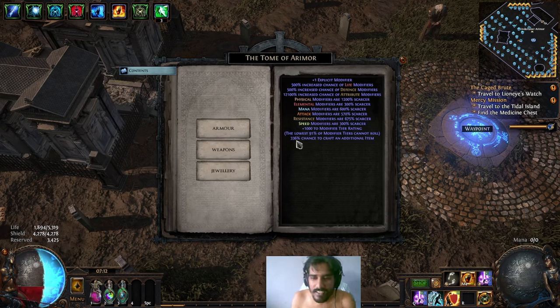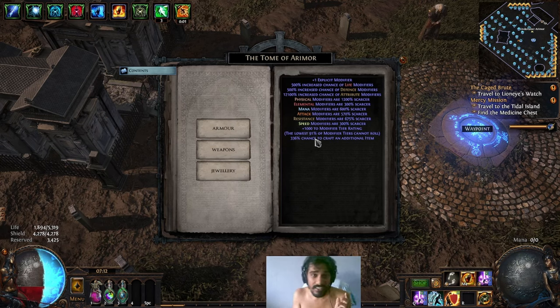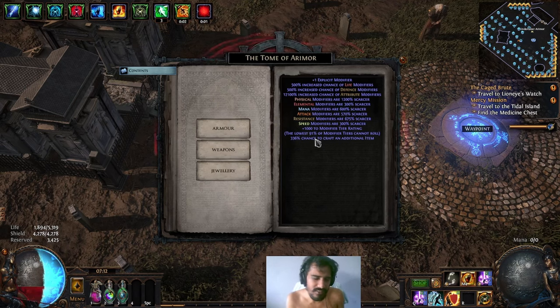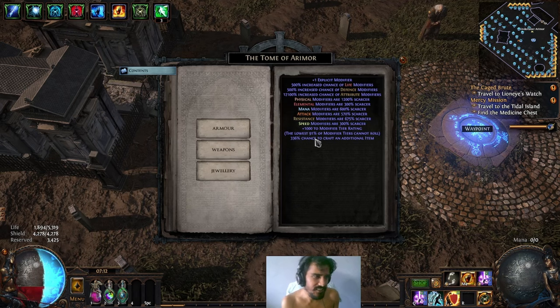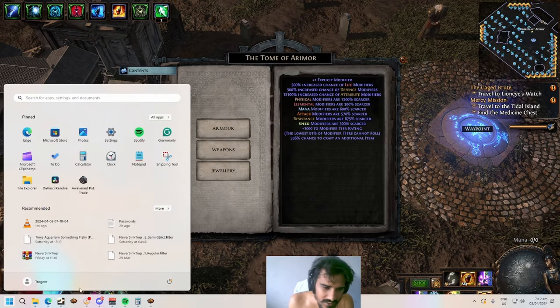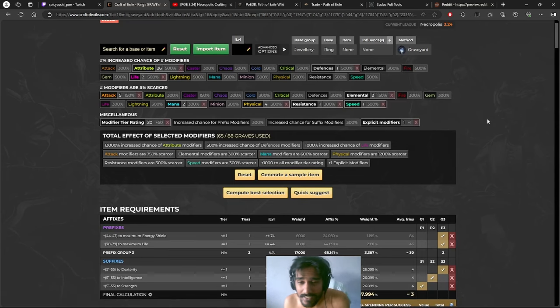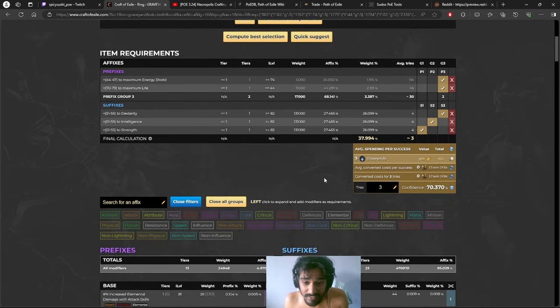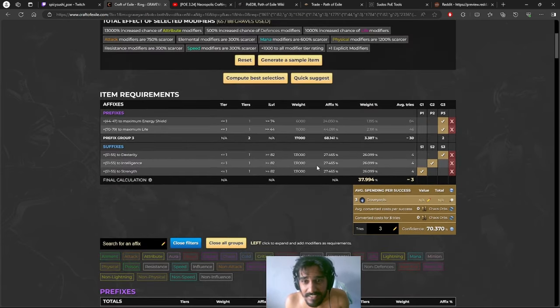I went for the 36% chance to craft an additional item, so technically I'll be getting four items from this craft — four, and almost a next one at about 36% chance to get an extra one at 51. Hopefully we get it. It's a one-in-four to get this with the recipe I'm using from Craft of Exile, which is your best friend — especially for this, it helps a lot.